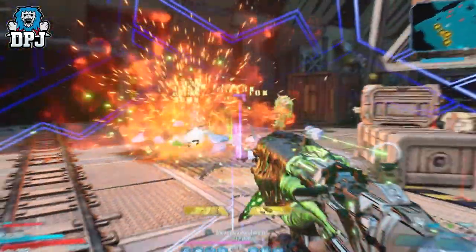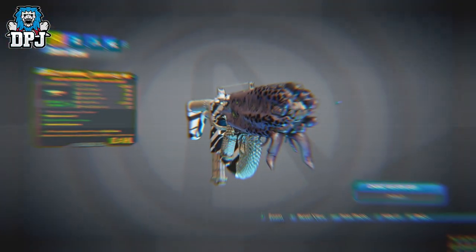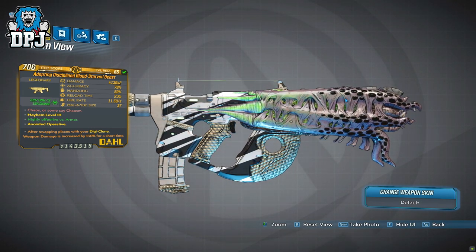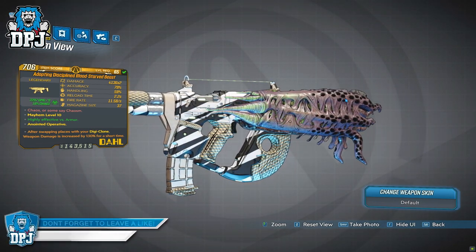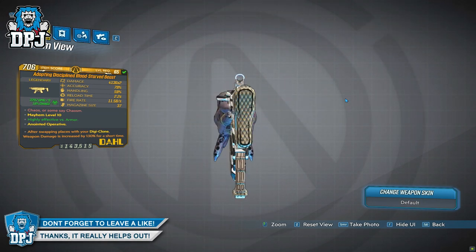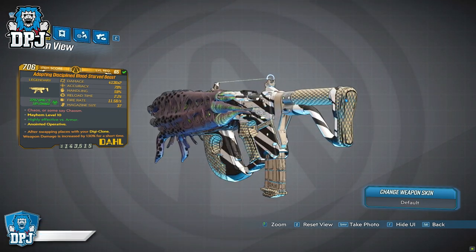It actually surprised me at how good this thing is. Looking at the item card you can see why — with its combined fire rate, damage output, mag size, and accuracy, it all begins to make sense why this is the best DLC legendary in Borderlands 3.